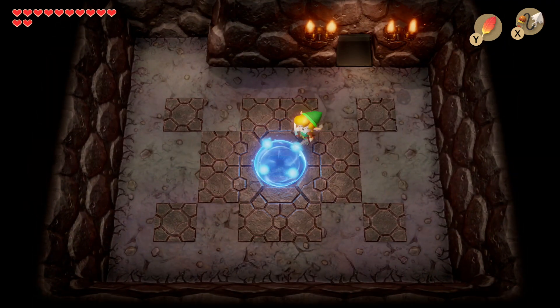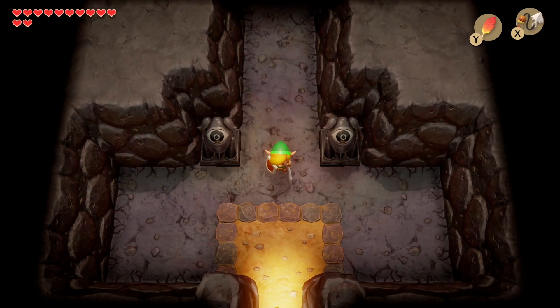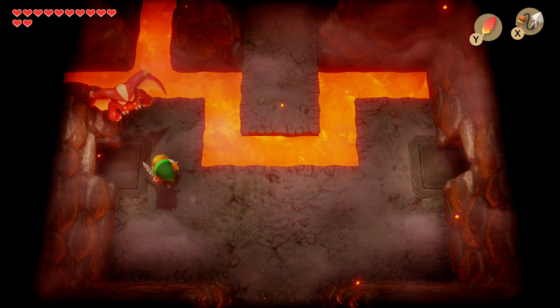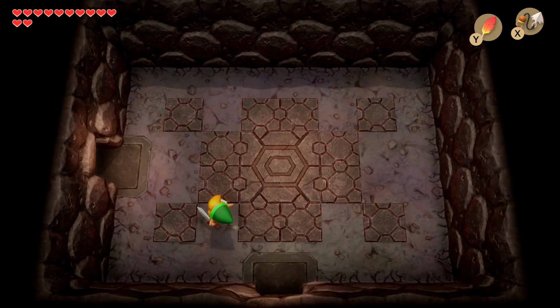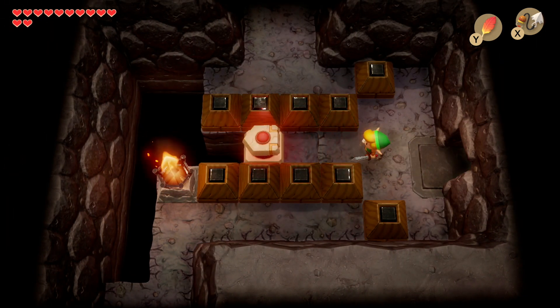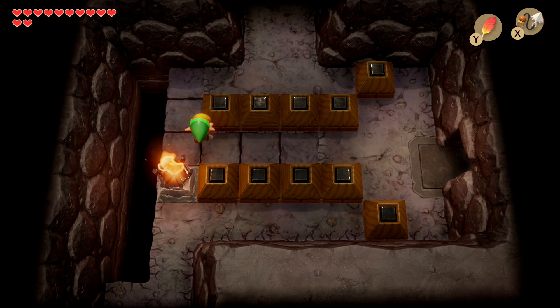Now warp your way back to the beginning of the dungeon. With the Magic Rod we can solve another part of the puzzle we couldn't earlier on. Head through the left door, then back through the top door, through the room where we defeated the Hinox. Use the stone roller and head up — we didn't go this path earlier on, but now we are because we've got the Magic Rod and can solve this puzzle.